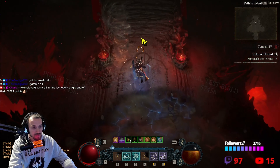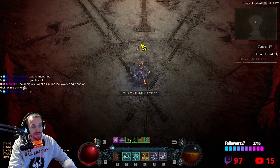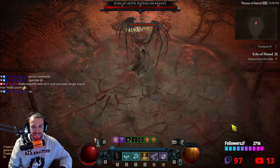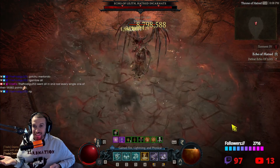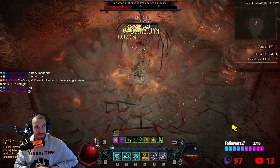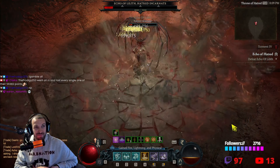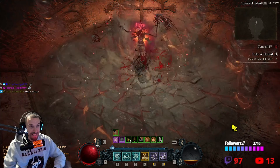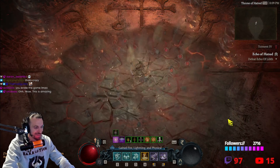We're going to get some Fury, run in, and when we get up to Lilith she's just going to appear. She has no idea what's going on — she's not going to start attacking whatsoever. She just stands there. Nothing at all, not a single thing. And now she's dead. 100% broke the game.